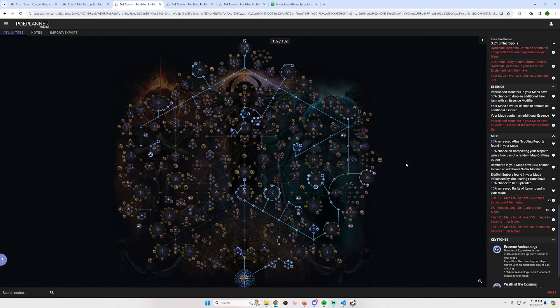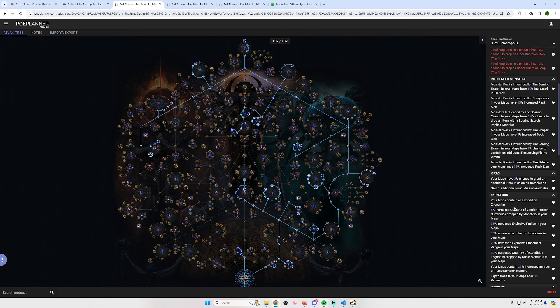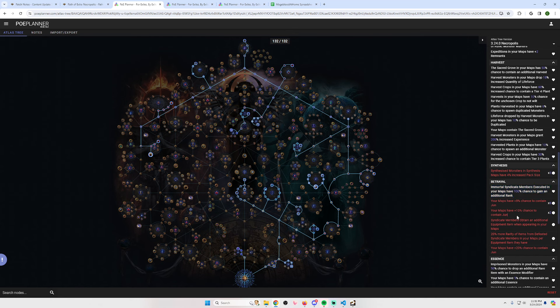In 3.24 they rebalanced the plus-chance nodes for various league content. In this tree as it stands there is 100% chance to contain harvest, 100% chance to contain an expedition, and 100% chance to contain betrayal. There's an oddity in the display showing '8' for June chance, but that appears to be a display bug — with all the nodes taken it should actually be 110% chance to contain June.